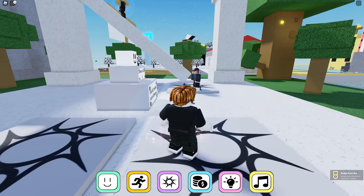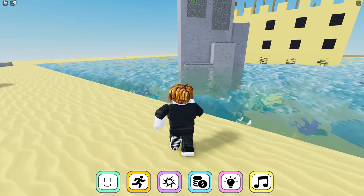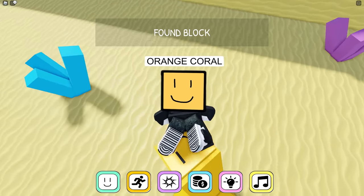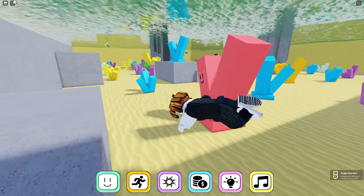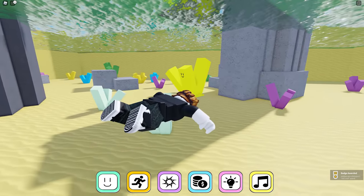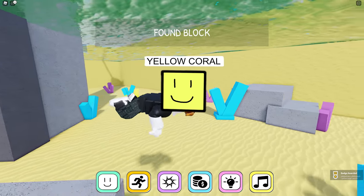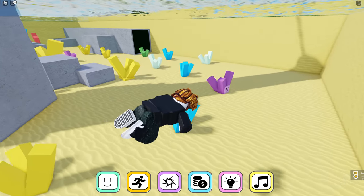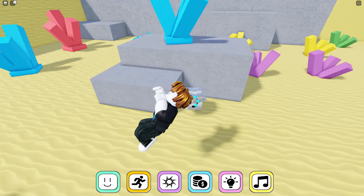There we go — sand, easy. I would do the lighthouse but that's hard work, so we'll do that after. Let's get all the stuff in the water. Looking for coral — the orange one's there, and then there's another one over here. This is the only red coral here, so there's going to be one here. Then there's yellow, and I think the green is over here — yep, green's here. And then there's a purple just there.